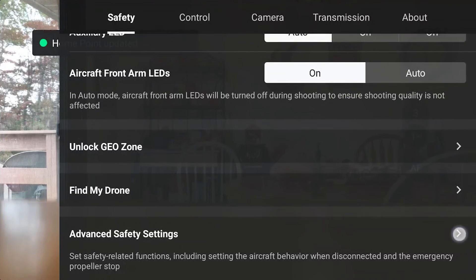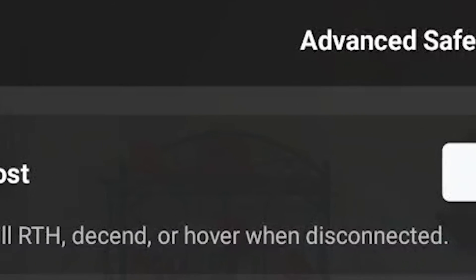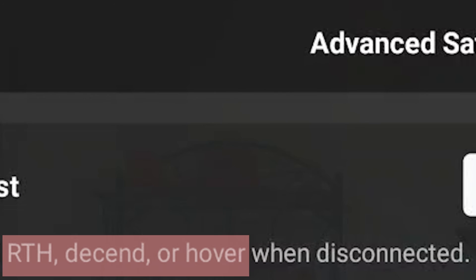Tap on the arrow. Notice that when flying normally — not on a waypoints flight — if the Air 3 encounters signal loss, you can select whether or not it returns to home, descends (that is, lands), or hovers in place.